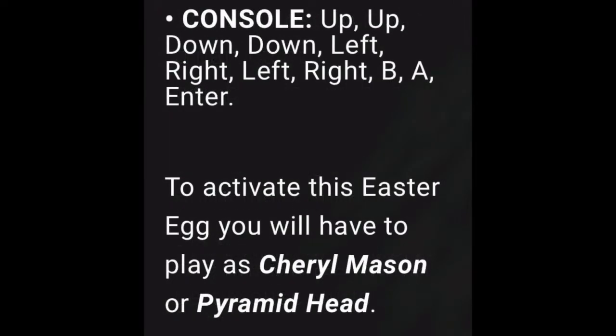On console: up, up, down, down, left, right, left, right, B, A, and enter. To activate this easter egg, you need to play as Cheryl Mason or Pyramid Head.